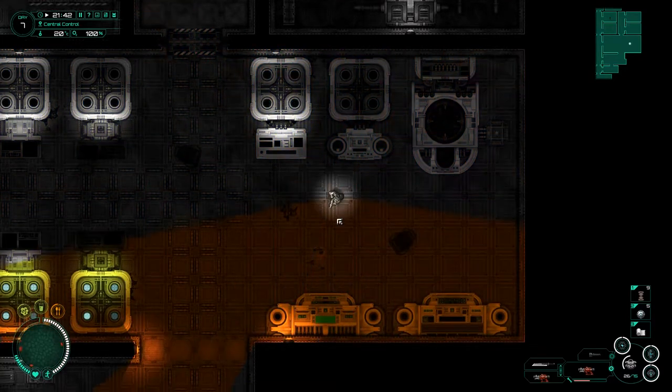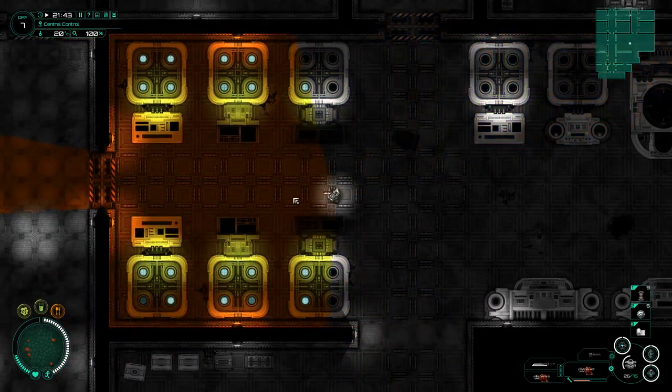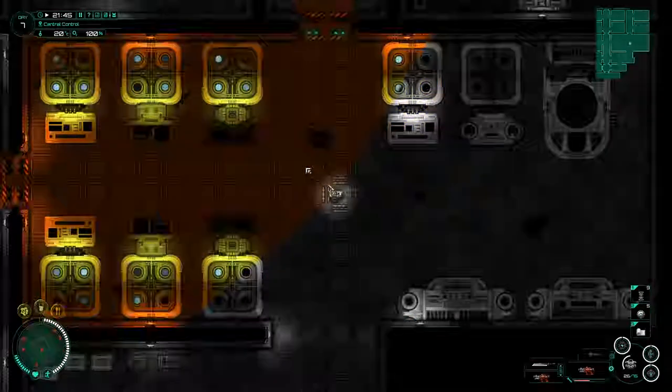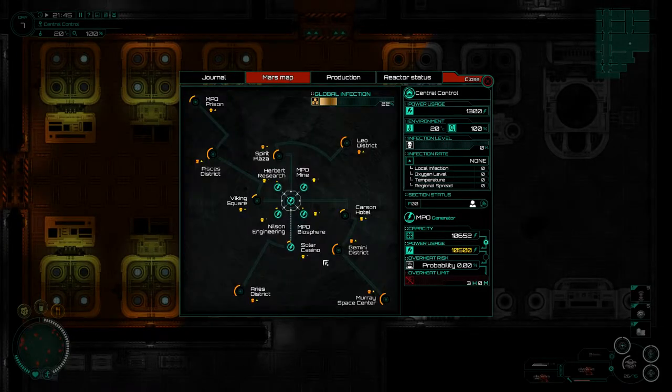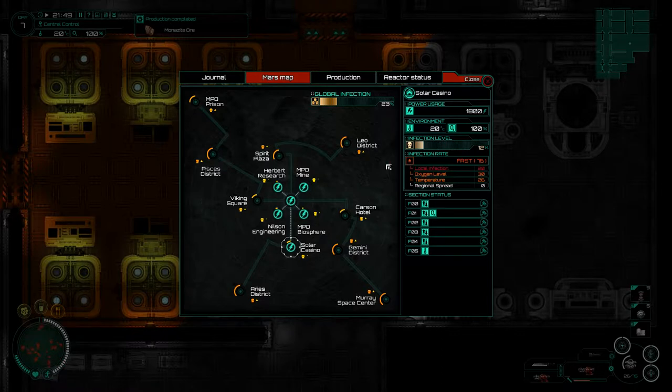Hey guys and welcome back to Saptorin, my name is Twitchy and we are on the verge of power upgrades. Last time we went to the Solar Casino and tried to make it all the way up to level 5 to initiate the lift. Unfortunately all we did was find the thermal regulator, which is still quite a big thing. We didn't manage to clear the whole thing out, but we got everything we wanted and even managed to implement some infection control. So we're pretty much done there.